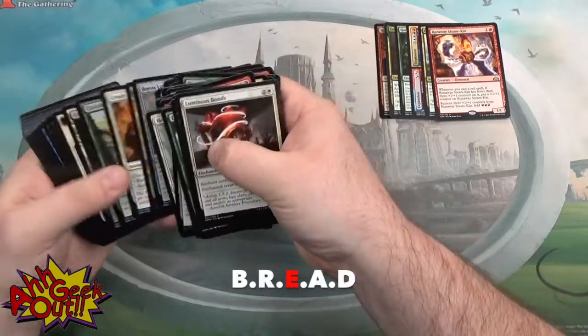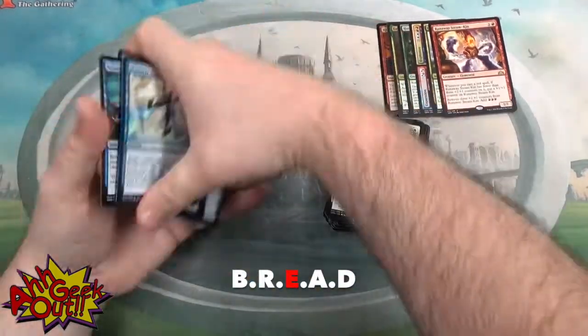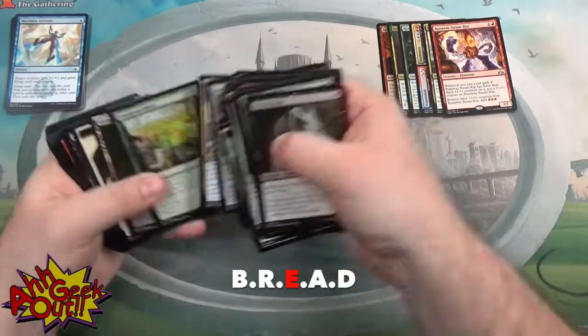E is for Evasion. These are creatures that fly, creatures that have Hexproof, creatures that have Unblockable if the set contains that mechanic, and anything that's going to mean it's harder for your opponent to deal with that creature attacking them than simply blocking it.